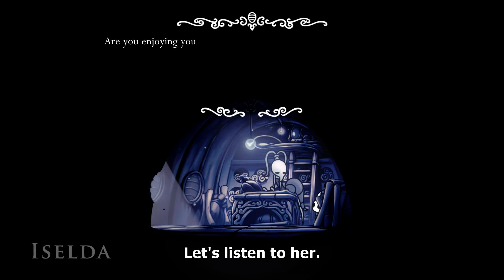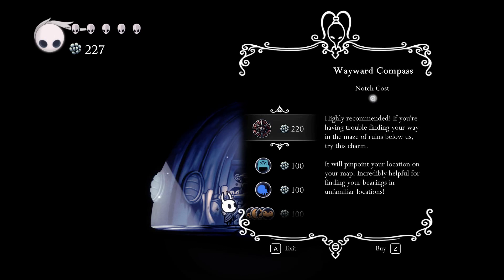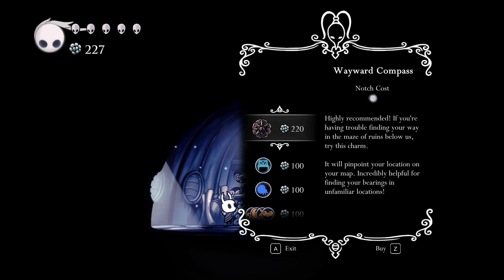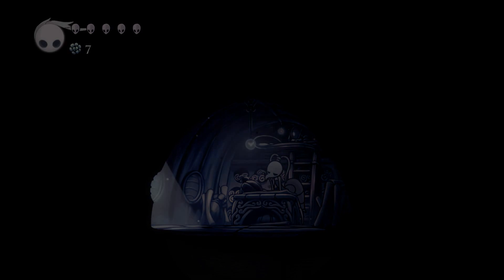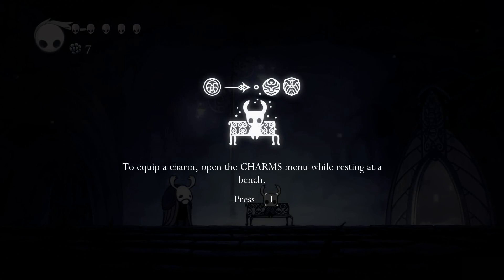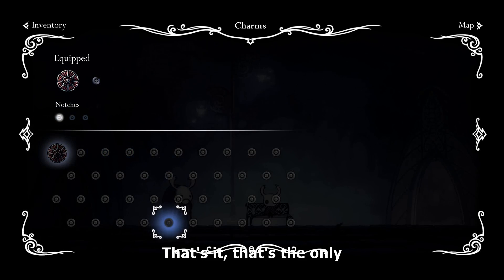Let's go splurge on the village shop I guess. There's not much else to do here. Let's see what she's got to say. 'Are you enjoying yourself down in the ruins?' Okay, nothing interesting — bupkis. There's this charm, it's gonna take all my monies. Let's buy it — we have the compass. 'Equip a charm to activate its powerful abilities. Open the charms menu while on the bench.' We're gonna check out this charm. 'Wayward Compass — whispers its location to the bearer whenever our map is open, allows wanderers to pinpoint their current location.' I got this one. That's the only charm I got.